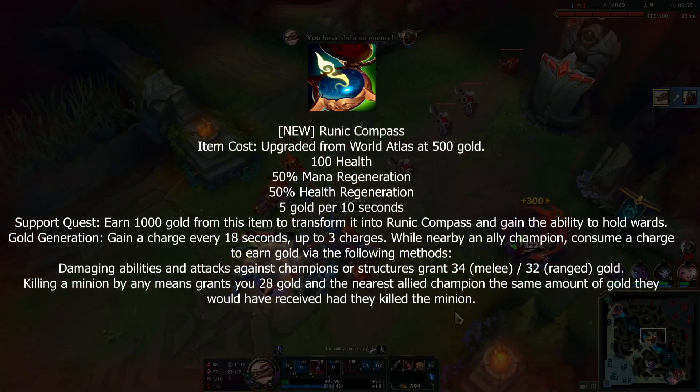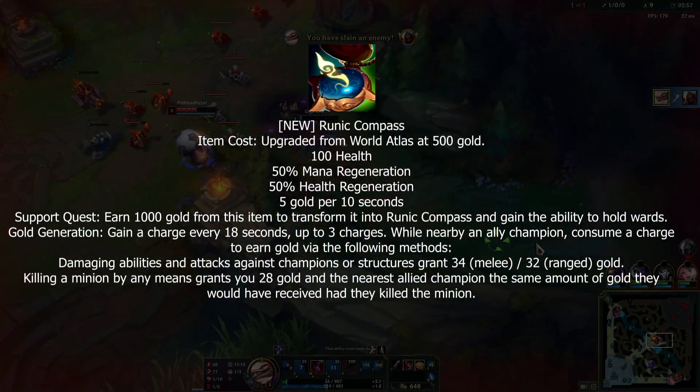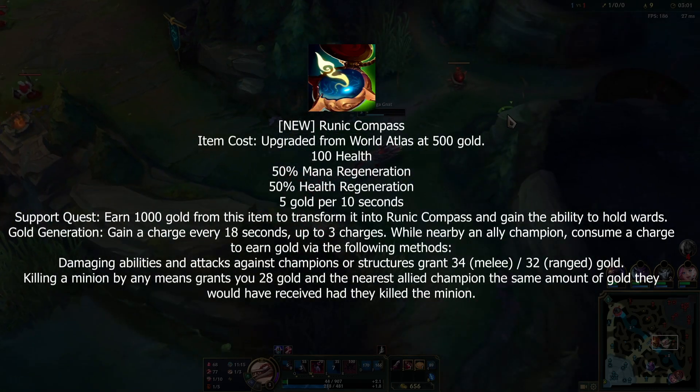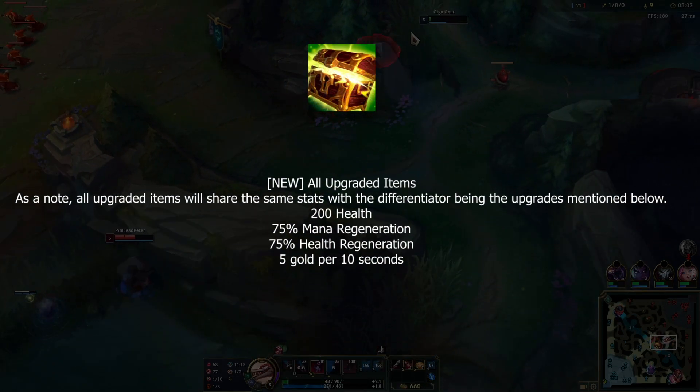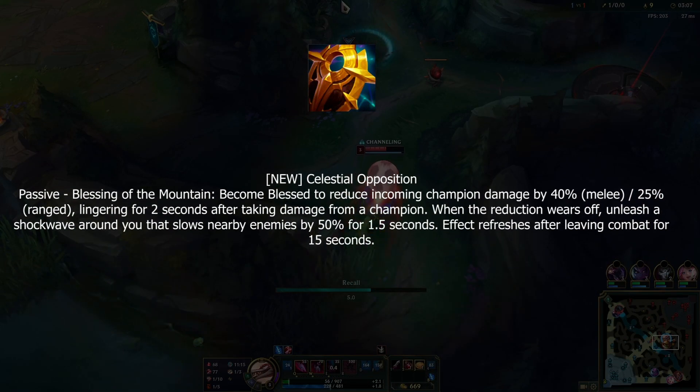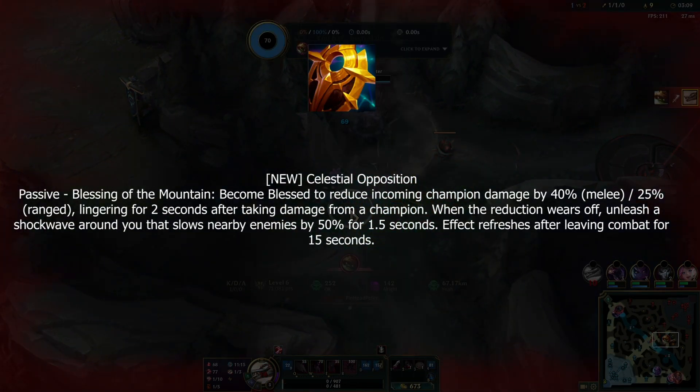From there it advances like normal — at 500 it transforms into the Runic Compass, gives you rewards, you complete your support quests, and upgrade it to the Bounty of Worlds, which has one of five passives.